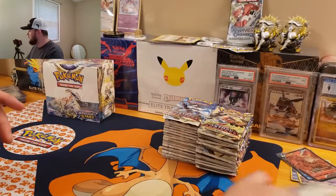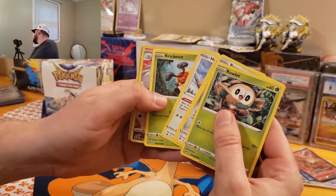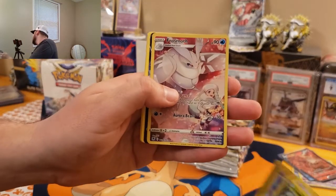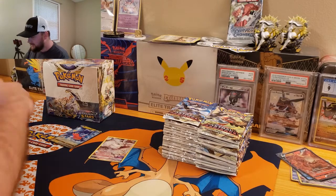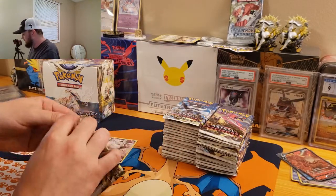I'll give away every code card — nothing new there. And we are going to blast right through it. Look at this first pack already, guys — Krikatot, a Frostmoth, and a Garchomp V. Double banger already for Astral Radiance. First pack magic! Hopefully that's not our only magic in this box.